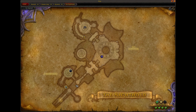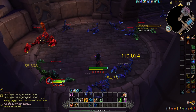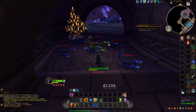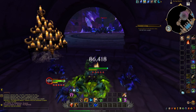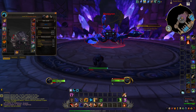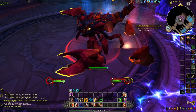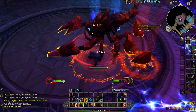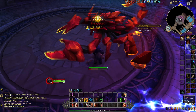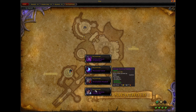The first boss is the scorpion. It's not anything special — you can basically one-shot it. I'm at 405 item level, just charging in. You want to avoid its attacks; watch for the Titanus Exoskeleton ability. And he's done — finished.